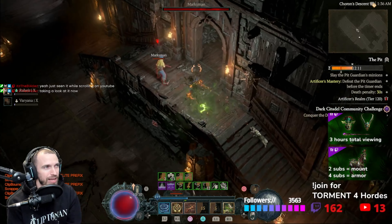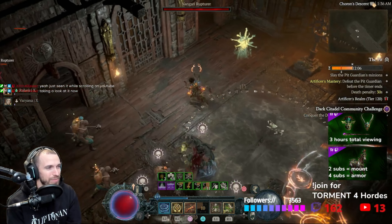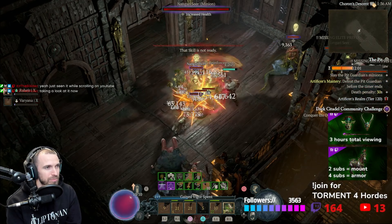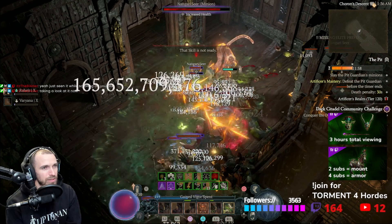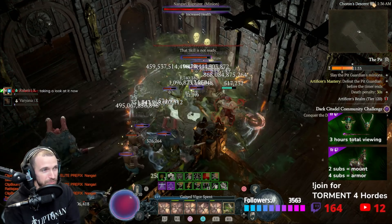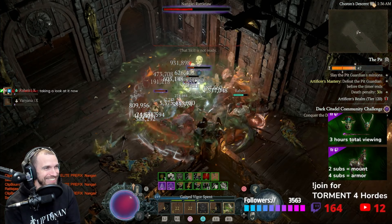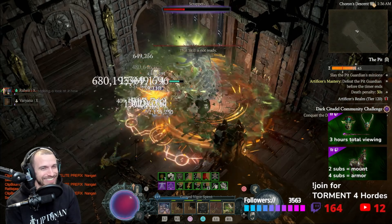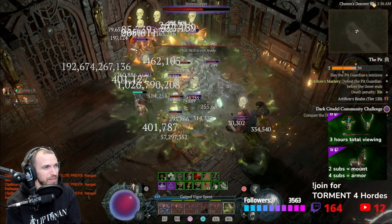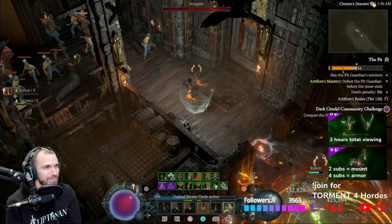But it's an overpower build. So I gotta figure out how to get this one going. Also, I need to masterwork my gear — that will help a lot. Why is nobody coming over here? What's happening here? I'm into my mystic circle. 6.7 trillion. 6.7.